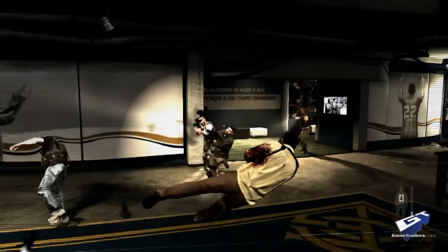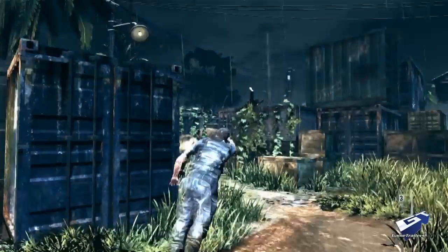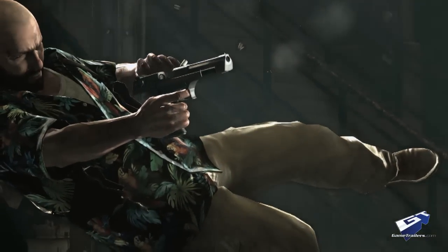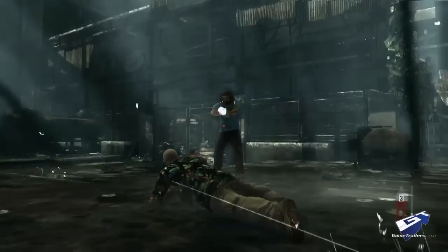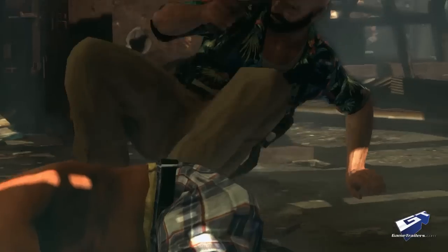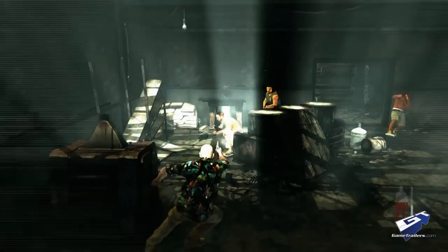Max's ability to shoot dodge expands his range of movement, allowing him to strategically avoid gunfire or gain the advantage on an enemy. Blends of motion-captured animation, Rockstar's proprietary physics engine, and Natural Motion's Euphoria character behaviors combine to create a fluid experience, which results in near-complete player control and seamless movement.